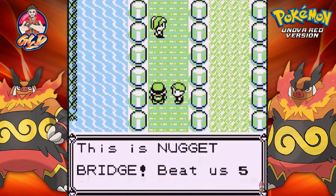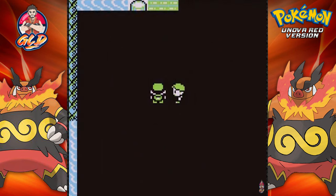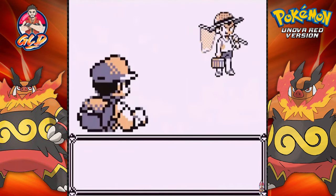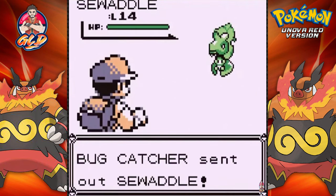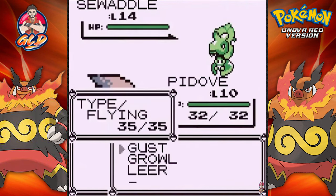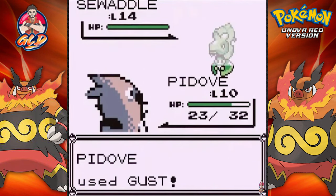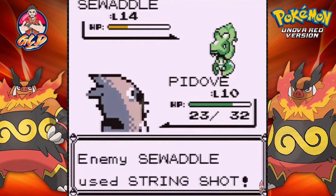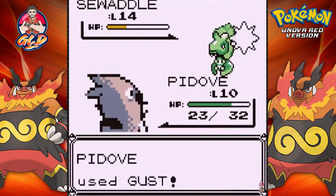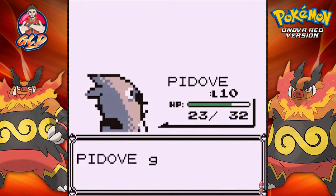Now here we are at the Nugget Bridge, and this guy is saying beat five of us and you will get a grand prize. Time to get that grand prize! Here we go, going up against Bug Catcher, and yes he is coming out with a Sewaddle. Using Pidove - kind of thought ahead there. This Sewaddle is taking quadruple damage just because it's both a Grass and Bug-type Pokemon. He's trying to slow us down - won't work. Pidove Gust attack for the win! And just like that, Pidove grows to level 11.